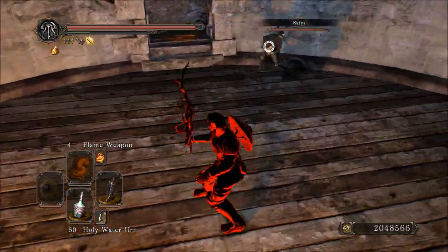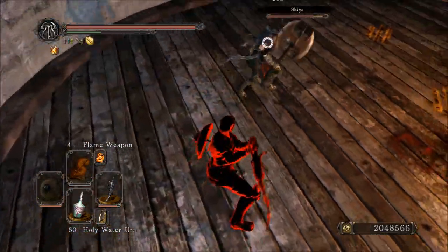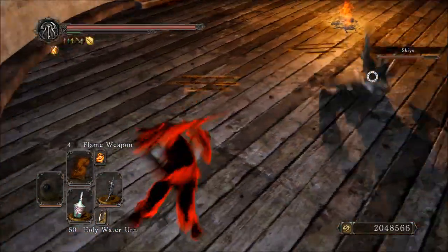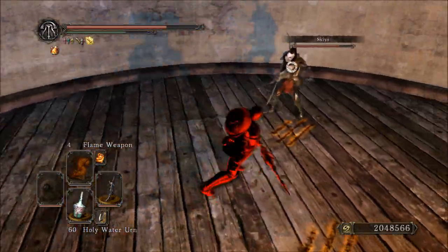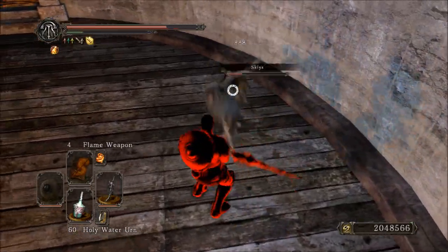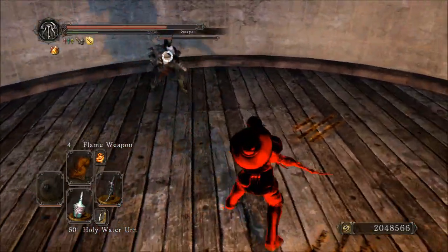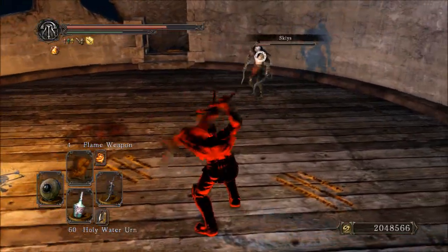Like in my last video on the Pursuer's Ultra Greatsword, here I am yet again fighting Skies, getting a few more good fights in — just because why not? Nothing really too terribly interesting happens in these fights. I don't get any Ultra Greatsword parries, and I don't think I even get any parries with this. Although, he does wreck me a little bit later on — he wrecks me hard in one of these fights, and it's pretty fantastic, so I had to include that.